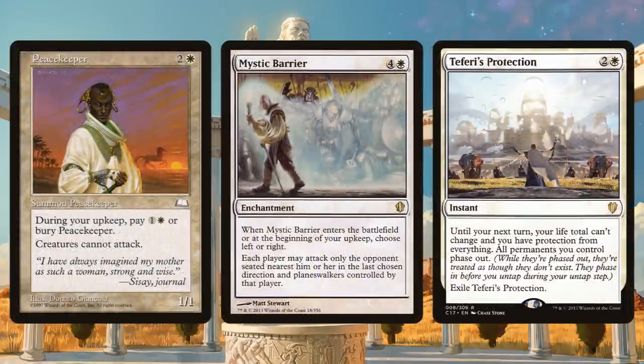We can also find other ways to protect our planeswalkers. Peacekeeper is one of the best — two and a white for a 1/1 with an upkeep, but creatures just can't attack. Just imagine a planeswalker deck where creatures can't attack; you're just activating your planeswalkers over and over again. Peacekeeper is such an insane effect. It's on the reserve list but only about $5.50, so if you want this effect I'd pick one up — reserve list cards can jump to $50, so finding one at $5.50 is pretty cool.